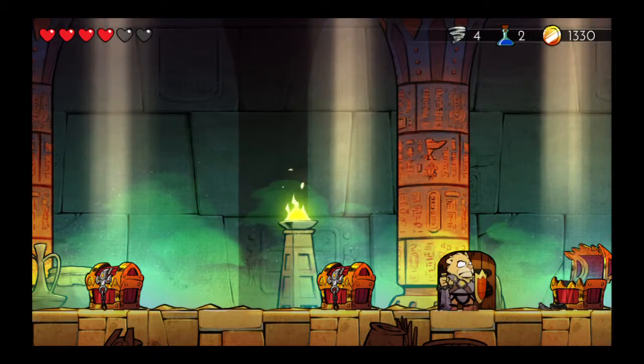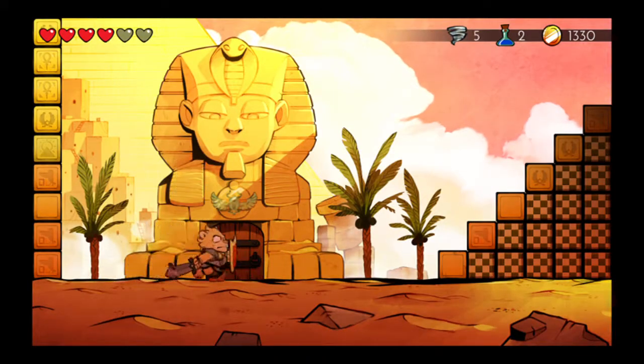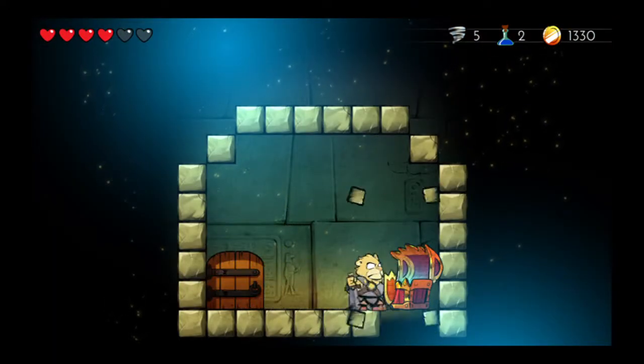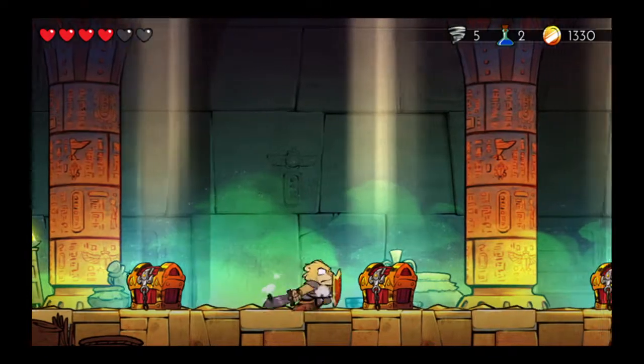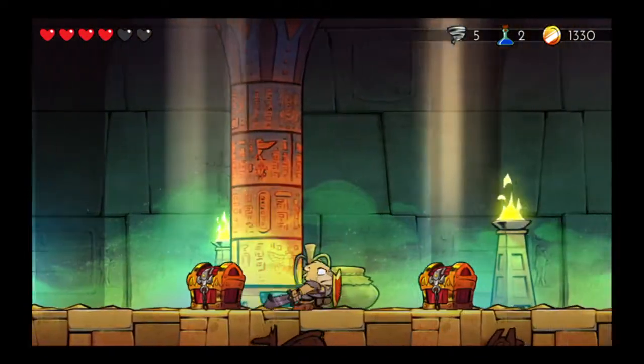If you hit up in between any of the treasure chests, you'll go right back. Good idea to just face to the left immediately to deflect that guy's shot and you can drop back down. Just remember which one you've already opened of course.